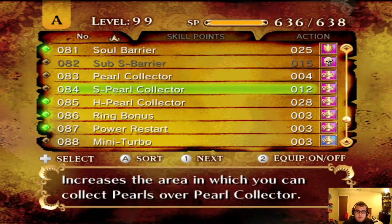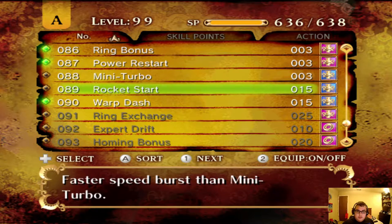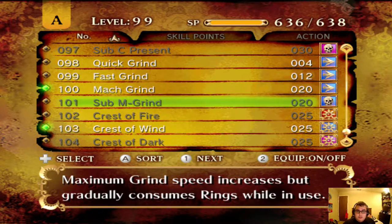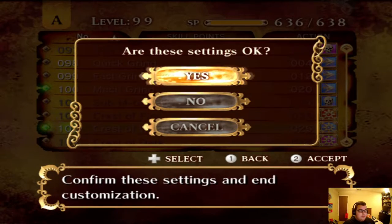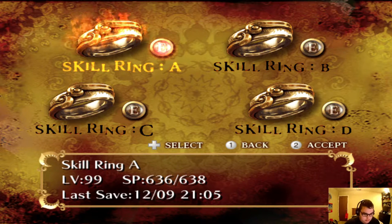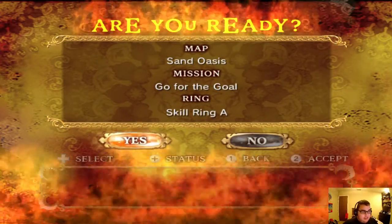Soul Resurrection. Soul Barrier. Pearl Collector. Ring Bonus. Rocket Start. Warp Dash. Mock Brine. Crustive Wind. It all does Crustive Wind. Yeah, I'm just checking that file. It all just seems... Let's encrypt the ring. And let's do this!